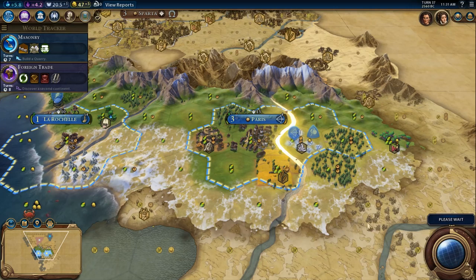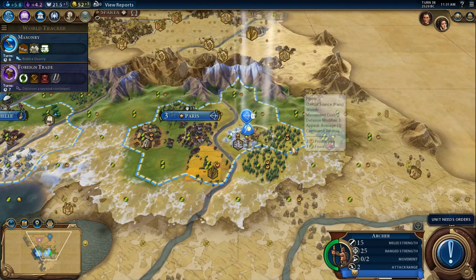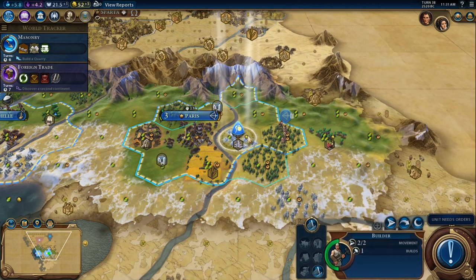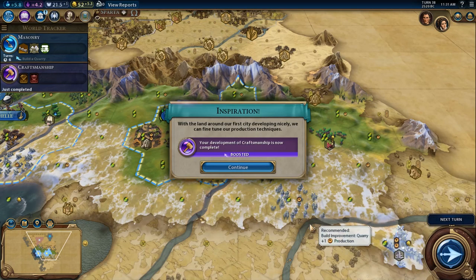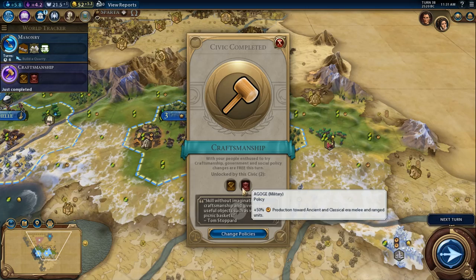Once foreign trade finishes, we're going to need to grab Early Empire. This archer can move here. And I'm not going to have to buy that tile — and it gives us many useful objects such as Wickerwork picnic baskets.